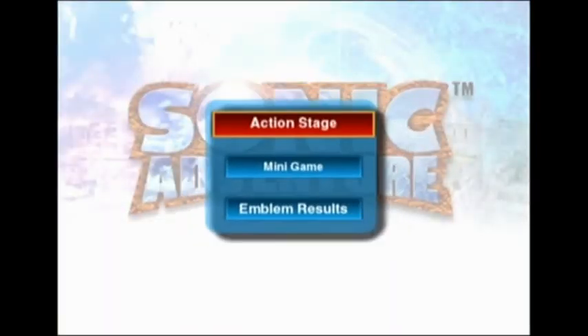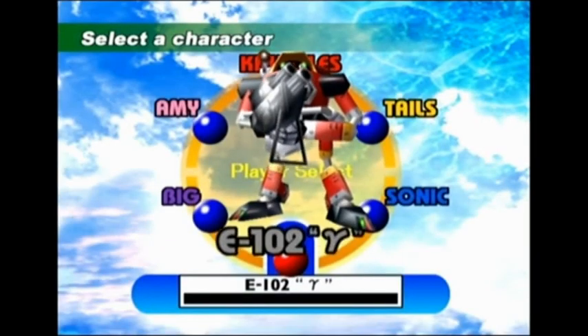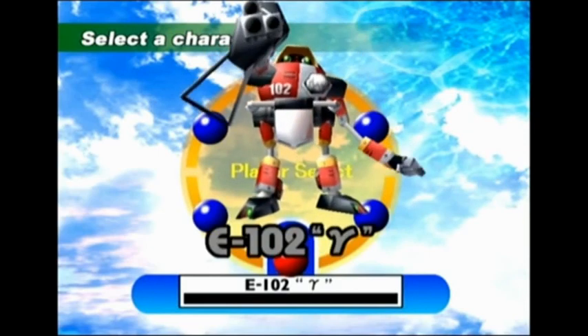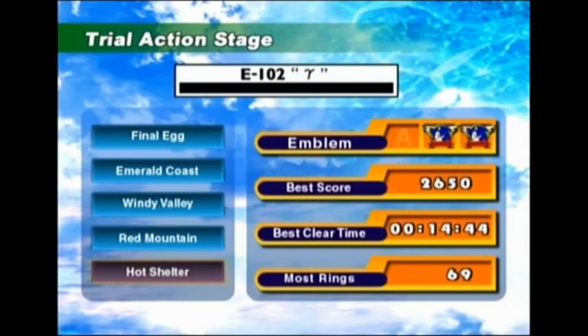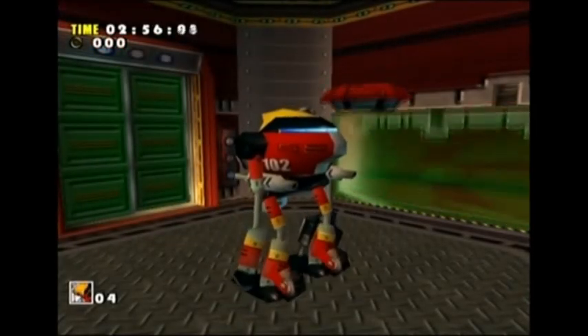Okay, now we come to the final video in this playthrough. E-102's last stage is Hot Shelter. We have to destroy E-105 with more than 120 seconds remaining.